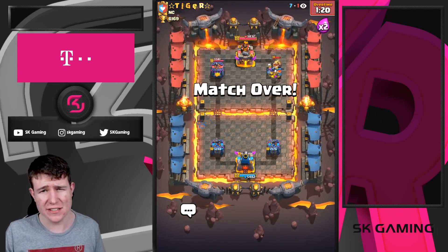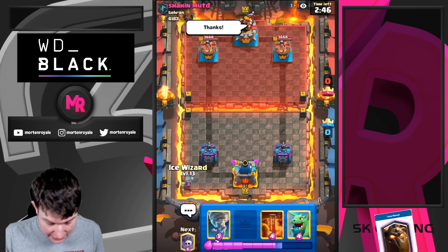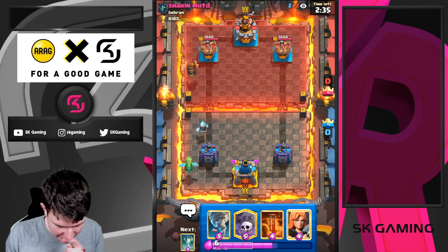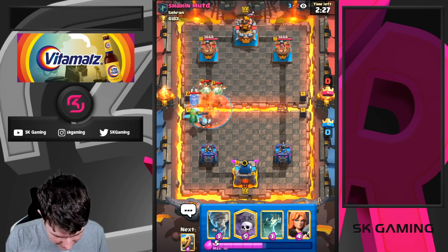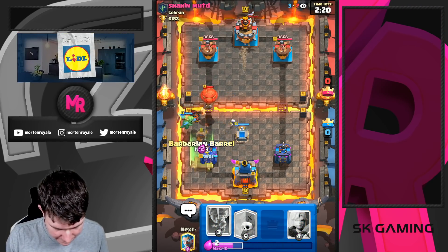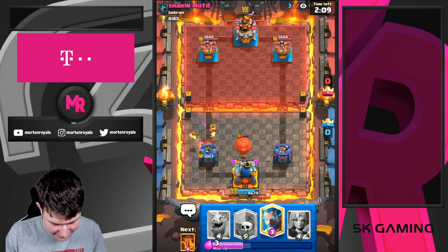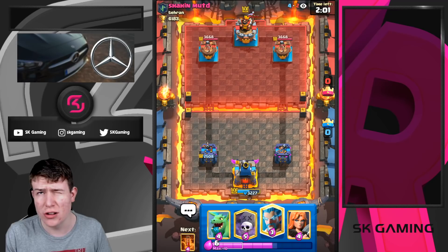Next game against Shaheen Mood - Lava Hound is one of the harder matchups for sure. We don't have too many responses against Lava Hound. I'd love to go with Graveyard but didn't have it in cycle. He has Poison - this is going to be tough. We go for Tombstone here. We get a King Tower activation, he gets some chip, but overall the defense was good and we're in a decent elixir spot.